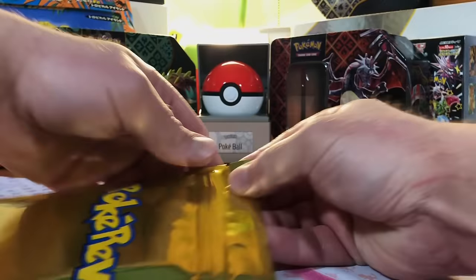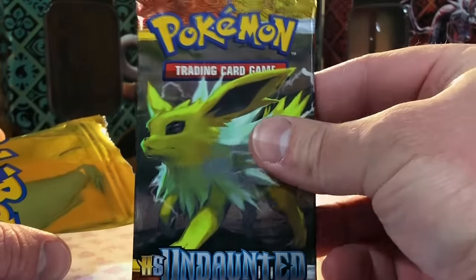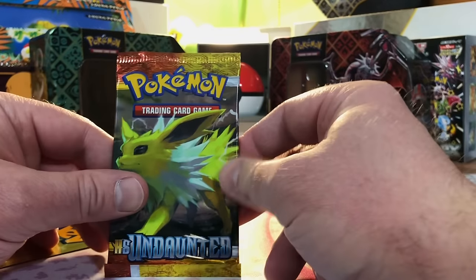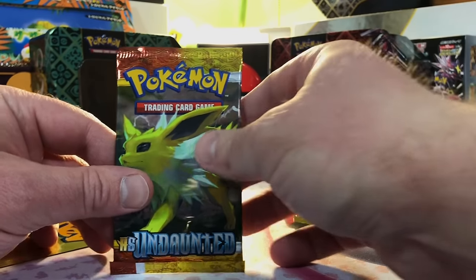Moment of truth — come on, Wizards of the Coast! Heart Gold, Soul Silver, Undaunted — that is awesome! I have never opened this either — another new pack. I am psyched to open this.